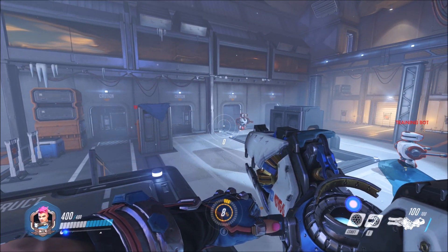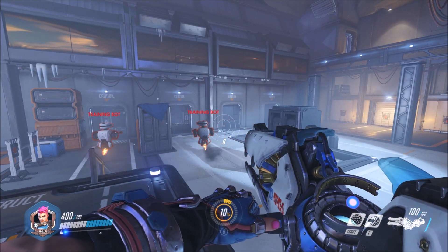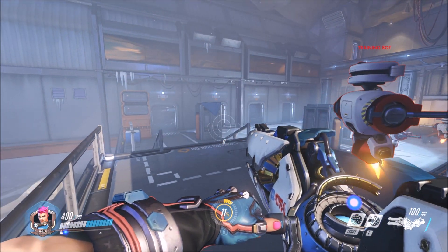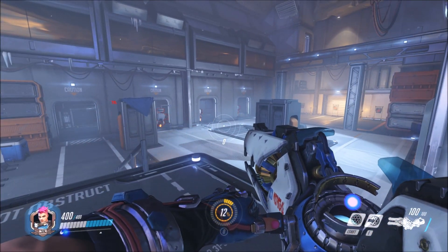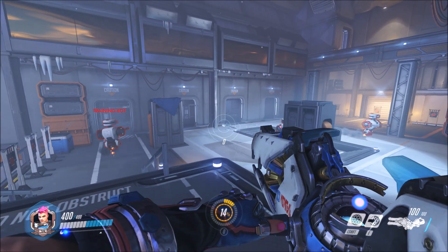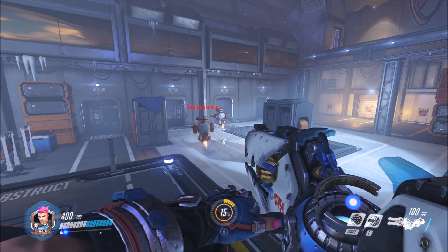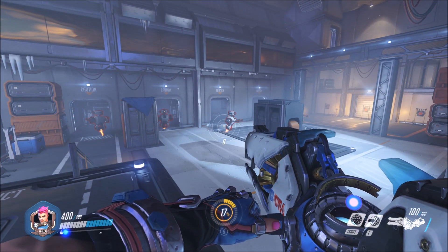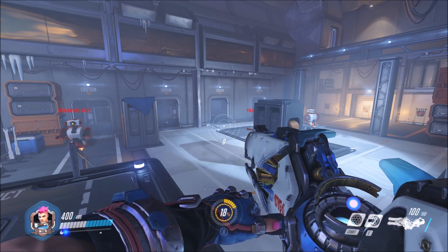Some people can escape the Graviton Surge. Genji, for example, can jump out of it. Mercy, if she can find an ally far enough away, can fly out of it. So there are a couple ways with abilities to escape a Graviton Surge. However, most enemies will be pretty much stuck. Reaper can use his shift ability to get out of it, and Mei can ice block — she won't be able to move while ice blocked, but it'll at least make her immune from damage. Some enemies can escape the negative effects of Graviton Surge, but it's definitely a cool ability.